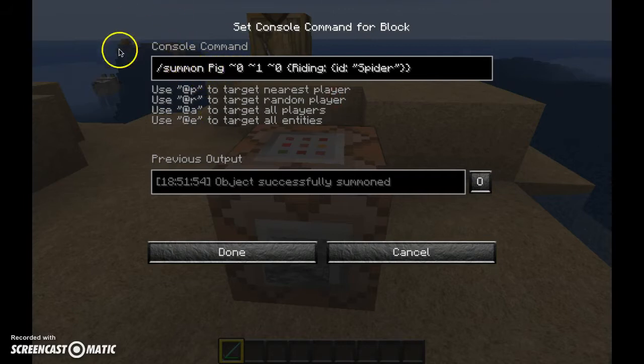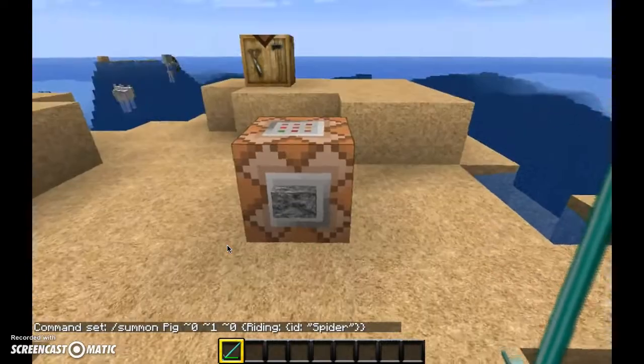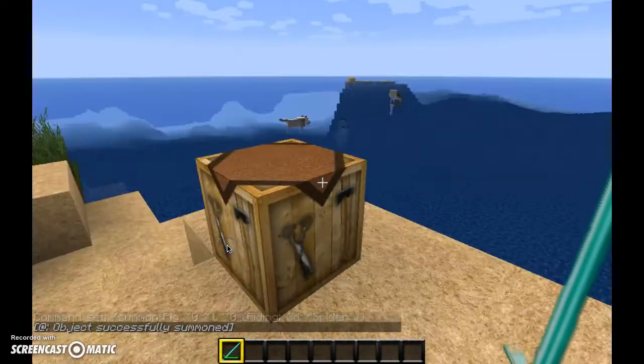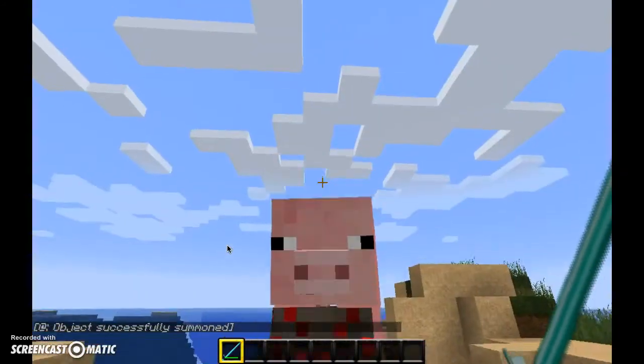So this is the command to get Spider Pig. You do 'summon' — just copy this, and if it's a capital letter, make sure it's a capital. It's not really Spider Pig but it's a spider with a pig, so yeah, this is Spider Pig over here.